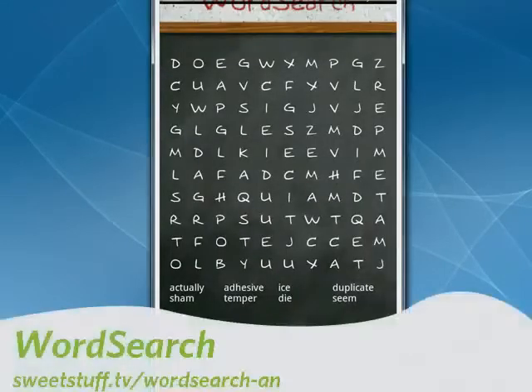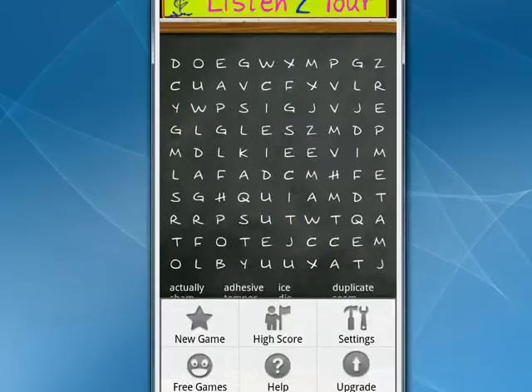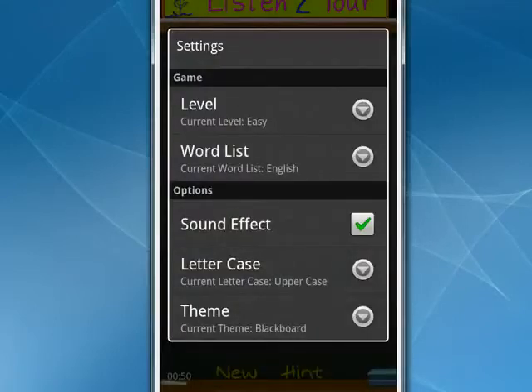Up next is WordSearch Unlimited Free. This one is cool because it gives you different skins that you can put on. I like the look that it has of chalk on a board. It shows you the words you need to get down here. If you want, you can tap Hint and it'll show you a hint. You can get a new game. If you tap the menu key, you'll see you can get a new game, high score, your settings, and you can upgrade to a pay version of this. It's fun if you like word games, which I do.